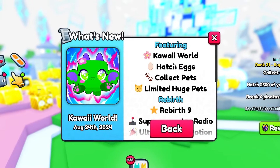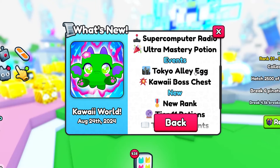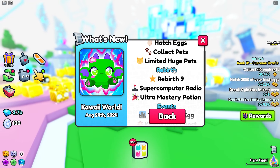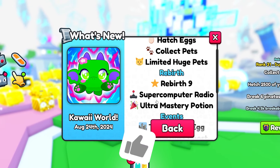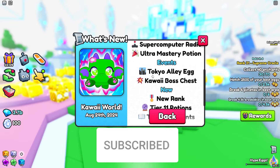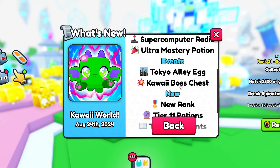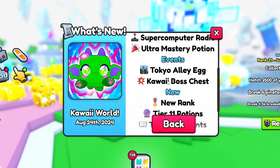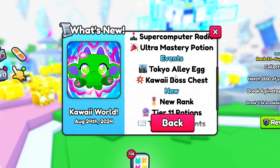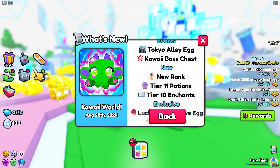If we open up the update log, we have the Kawaii World where you can hatch eggs and collect pets, limited huge pets, and probably one of the most interesting things — Rebirth 9, which adds some really cool things. We also have the Tokyo Alley egg, the Kawaii boss chest, and if you played Pet Simulator X these function the exact same way as they did in that game.